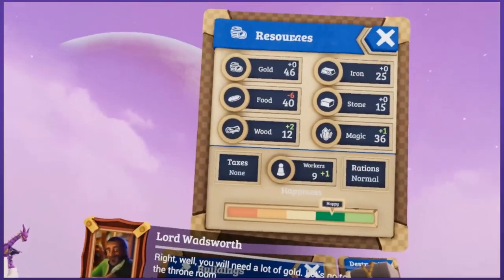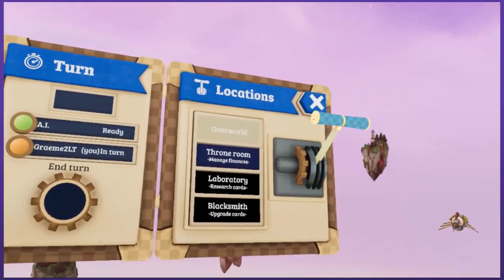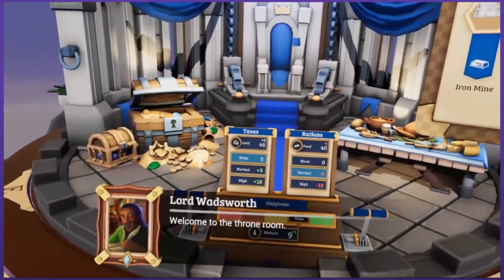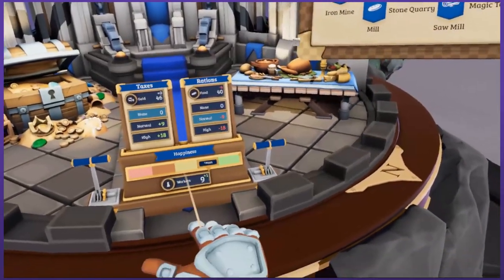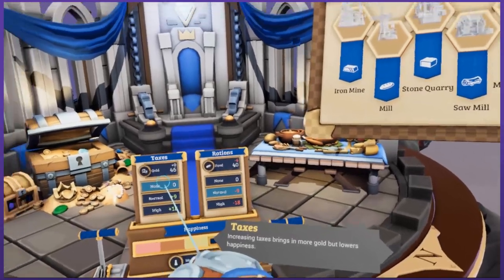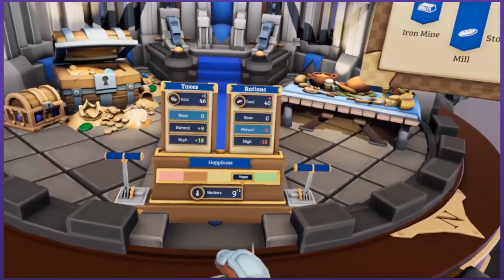Perfect. Well, you will need a lot of gold. Let's go to the throne room. Use the lever and select the throne room. I got taxes going on here. Send the taxes on normal. The next turn, we will earn some gold. This is pretty cool — I can read off of here. Taxes: increasing taxes brings in more gold but lowers happiness. Rations: increasing rations increases happiness but also food consumption. That makes sense. Pretty happy population overall.